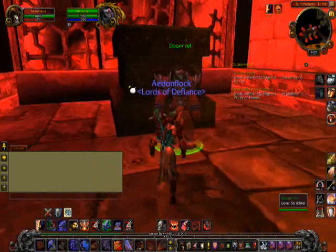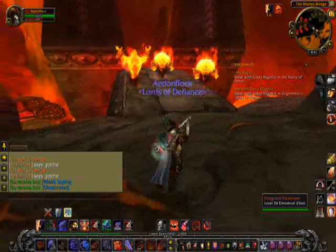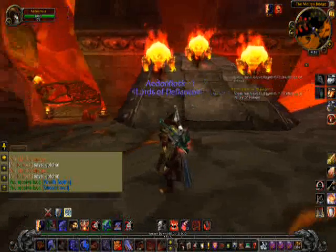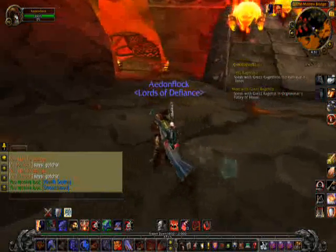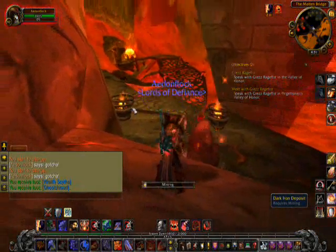Right at the entrance of the Molten Core there - right across the bridge is Molten Core. And there's a Core Fragment there. If you need to get attuned, you pick up the quest in front of Blackrock Depths and the Core Fragment's back there. Just past this Dark Iron Ore there's a Fire Elemental.